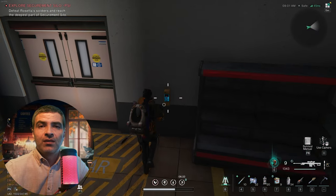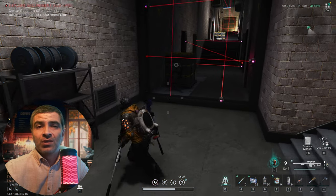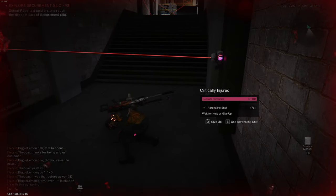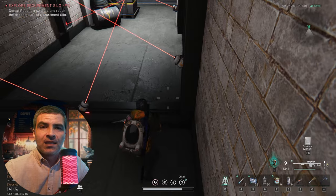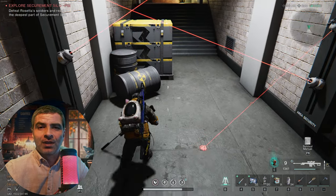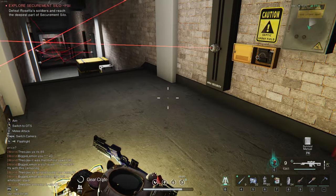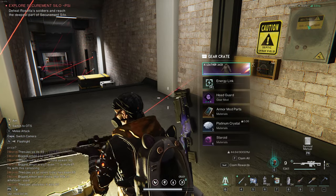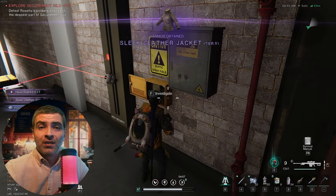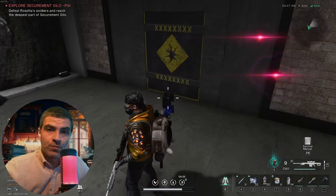Then proceed to the right — here you'll start doing some James Bond stuff. Just don't do it like I am and you'll be fine. The second set of lasers looks worse but it is actually okay. All that for a gear crate — well, it was worth it. Now go back through the lasers again.